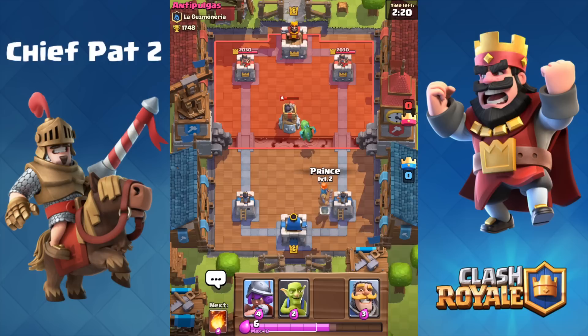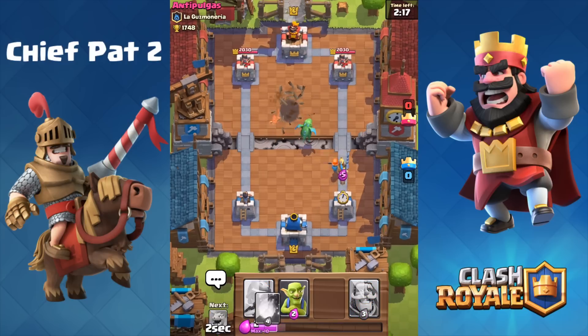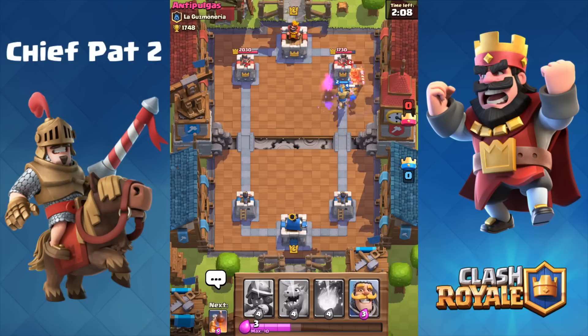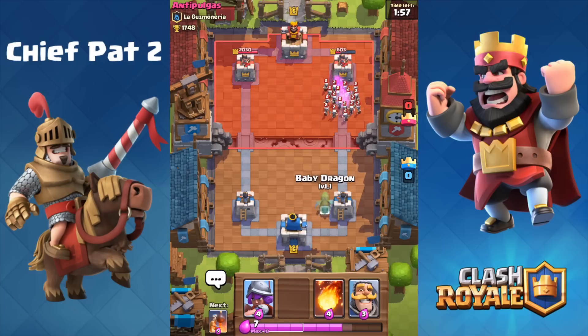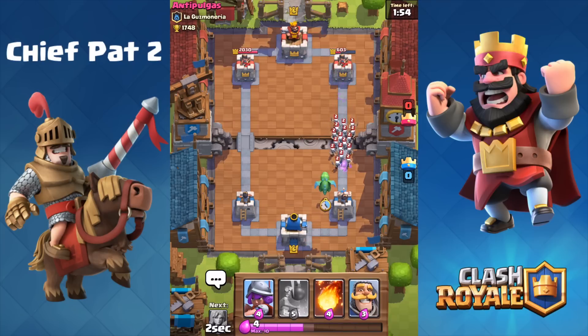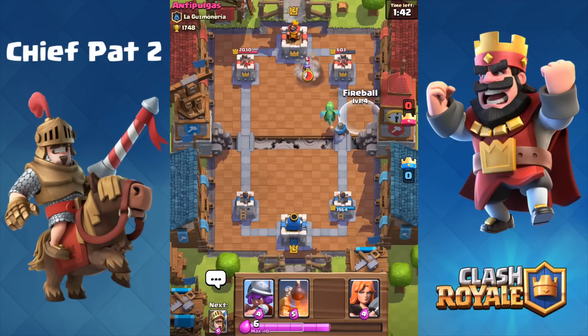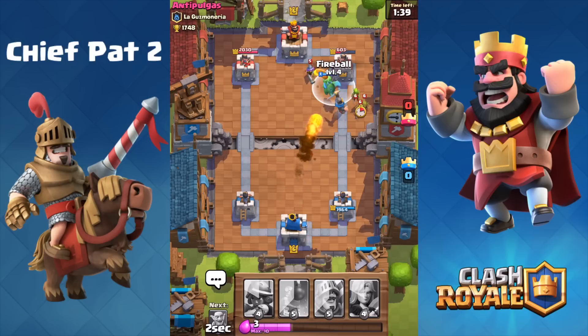Let's go ahead and hop into a couple of battles, starting off with Anti-Pulgas, who's a level 6 as well. This is really rare — I don't remember the last time I've seen someone my level. He played his Bomb Tower in a weird position where my Baby Dragon took it out for free, and then we were able to run down the lane with a bunch of troops stockpiled from that push. Prince is on the tower. Looks like he's going to drop the Skeleton Army, which will distract my Prince, but a perfect counter to the Skeleton Army is going to be the Baby Dragon, because Skeletons do a really decent amount of damage to the tower.